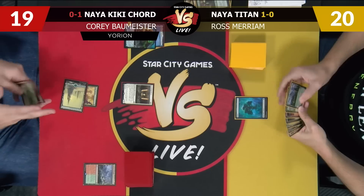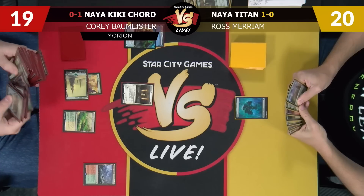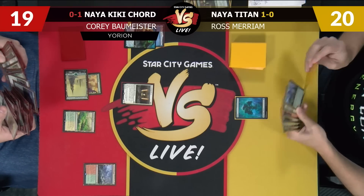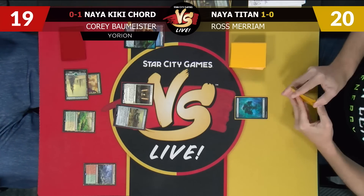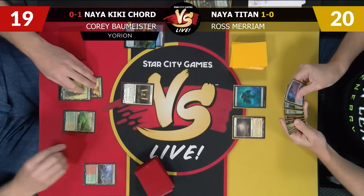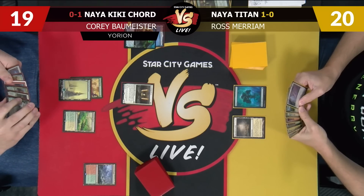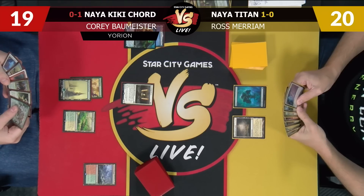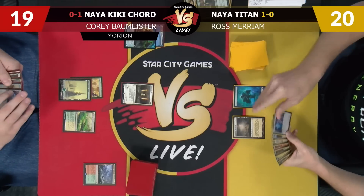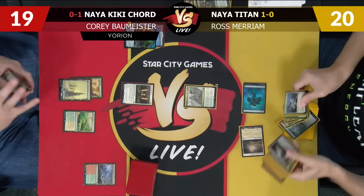Let's go with Stoneforge Mystic. Do we want Batterskull? I think we have three choices. Batterskull is the obvious one, and then there's Sword of Fire and Ice. Fire and Ice doesn't seem great here, so we'll get Batterskull and pass to you. Flagstones of Trocair — pass the turn. I'll put this into my hand. A little bit of a tilt, but not bad. I will find a Dryad of the Elysian Grove.